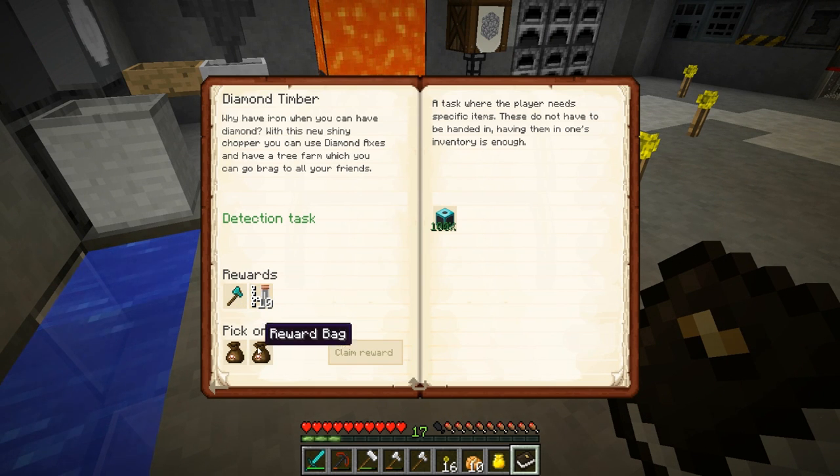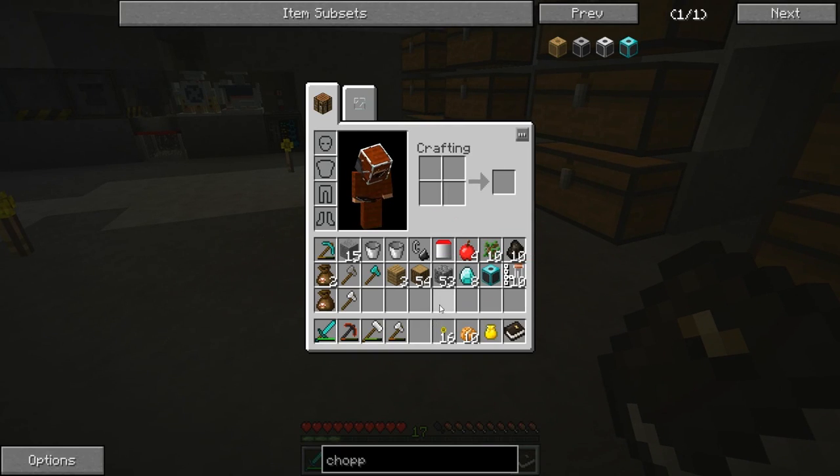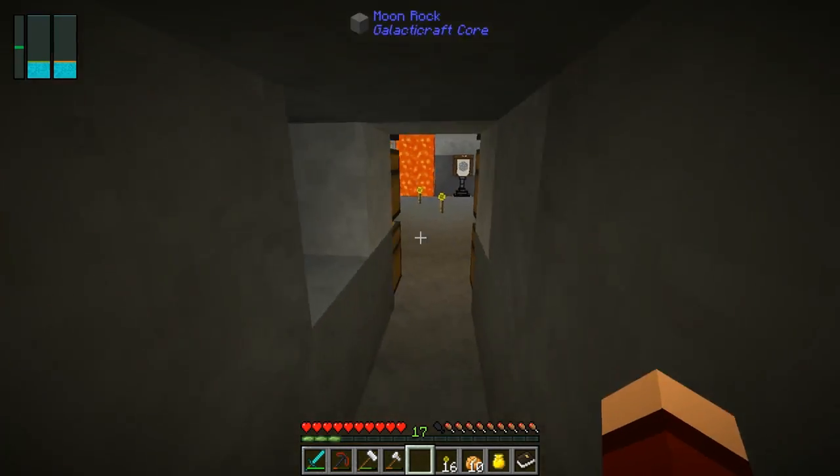Our diamond chopper reward gives us a diamond axe and carbon nanotubes - that's interesting! It also gave us all the axes. Let's put this away and figure out what the carbon nanotubes are for later.